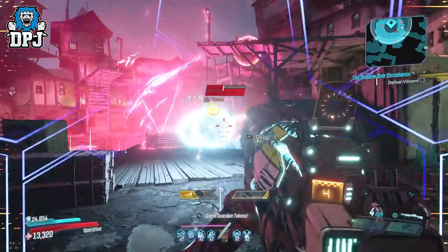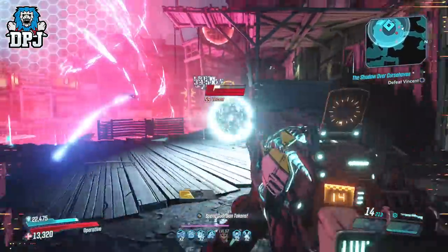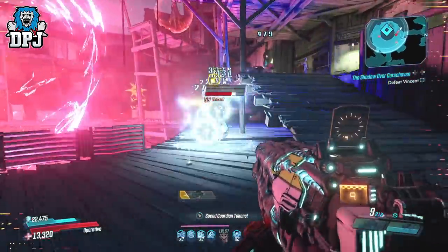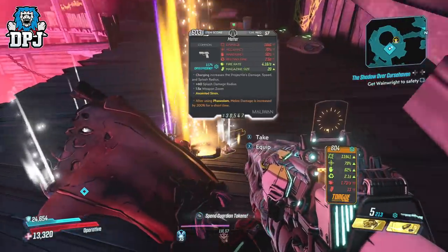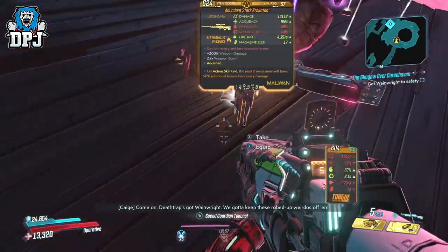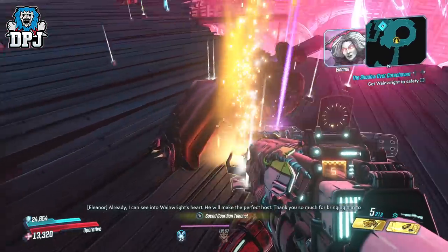But before we get into that, more about the shield. This is a one-time drop and it drops from Vincent near the start of the DLC — I believe it's the first boss fight. Remember though, it's a one-time drop on campaign completion, so if you've had this and got rid of it like I did, you will have to rerun it. I did discard mine so I simply reran it on True Vault Hunter Mode. It's a one-time guaranteed drop and it does drop on the floor.